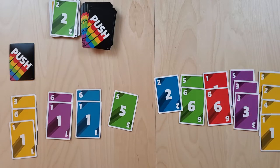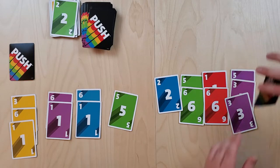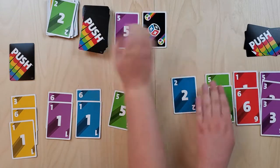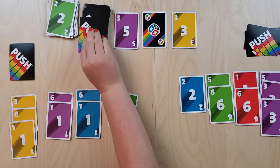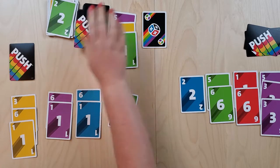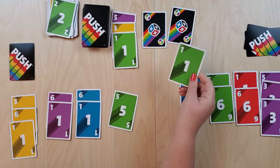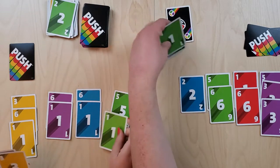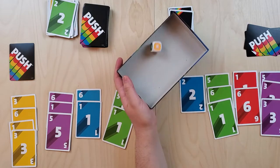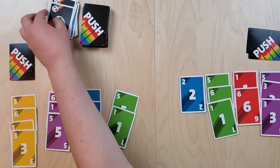Chris decides to lock in his yellow — probably wise, even if not the most exciting move, since it could save him later. Wendy takes her turn and grabs a stack with a die card. Remember how Chris just locked in all his yellow? The die comes up yellow — Chris is a genius. He reflects on how much he loves the push-your-luck mechanisms in this game.